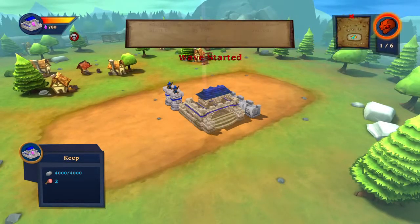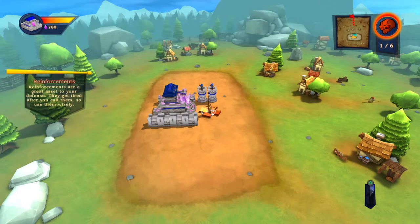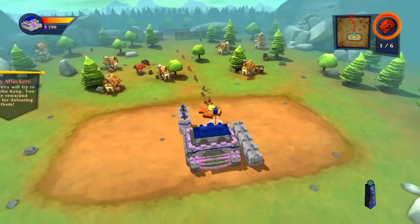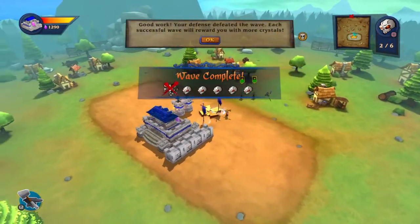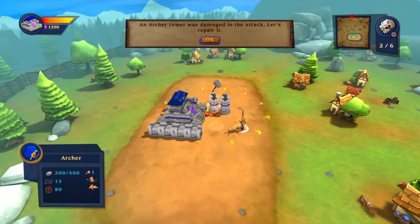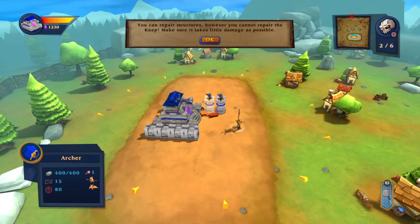Wait for it to start — the enemies will try to attack the keep. Call in reinforcement by pressing Triangle. There's a cooldown. Enemy units will try to destroy the keep; you'll be rewarded crystals for defenders. Good work — your defense defeated the wave. An archer tower was damaged in the attack, let's repair it. Hold R2 to repair structures, however you cannot repair the keep — make sure it takes as little damage as possible.